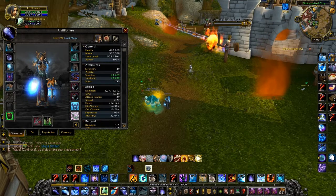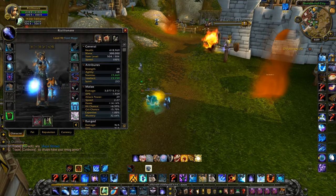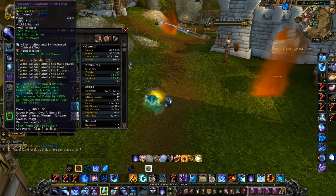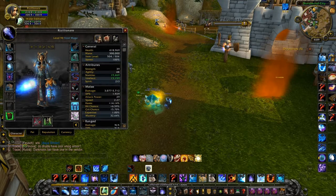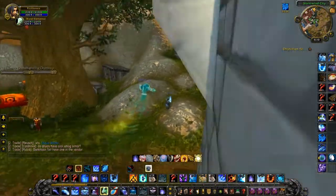Gemming is also pretty straightforward. For all your yellow sockets you want 80 Intellect / 160 Haste. For reds you want 160 Intellect. For your meta gem, 216 Intellect with 3% increased critical effect. For blue sockets, 80 Intellect / 160 Hit. And for the belt buckle, just throw in another 160 Intellect.